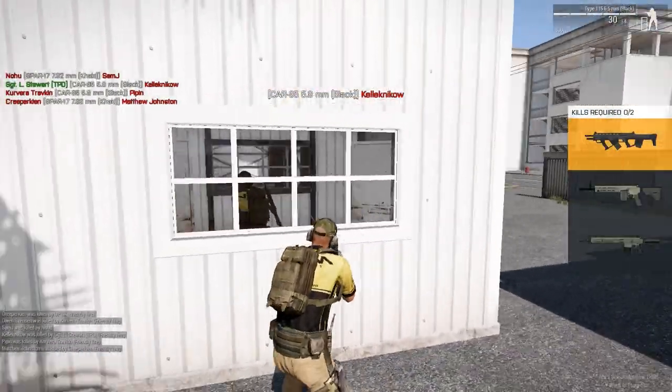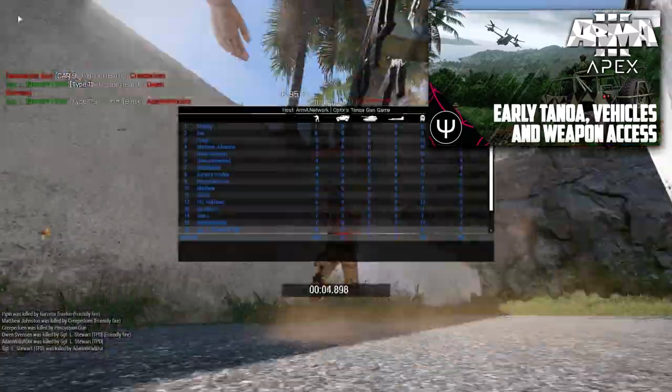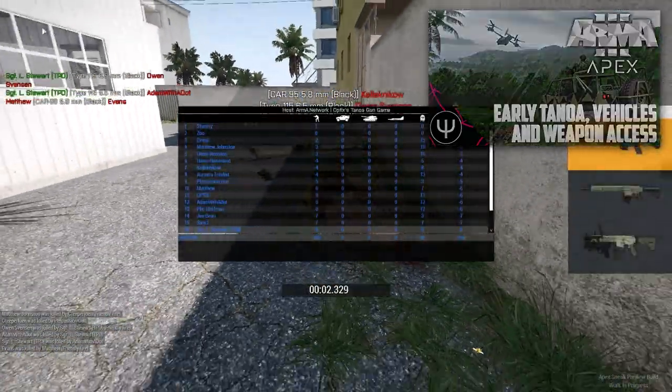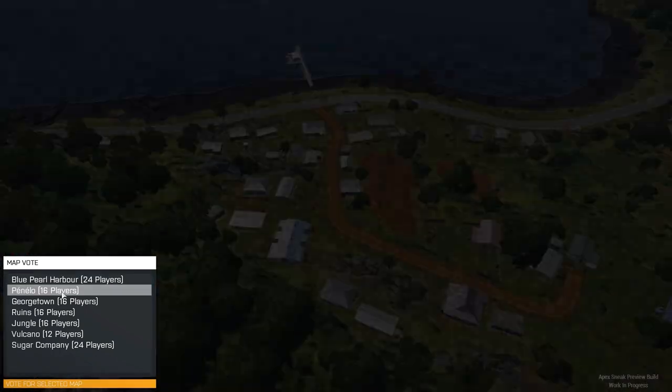All you need to do if you've got the Apex branch installed - there will be an annotation in the top right for the tutorial on how to do that. Once you've done that, just search for gun game in the filter and you'll find a server. Then you get to choose the map and you get to try out all the different weapons which the ArmA 3 Apex expansion has to offer.